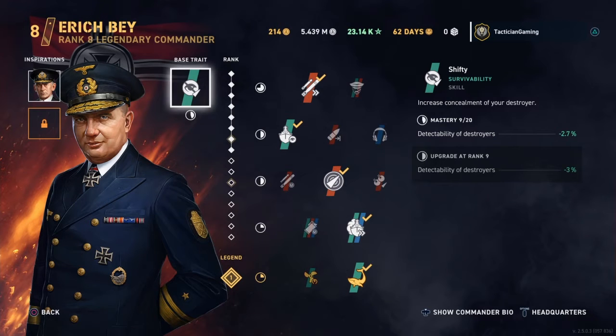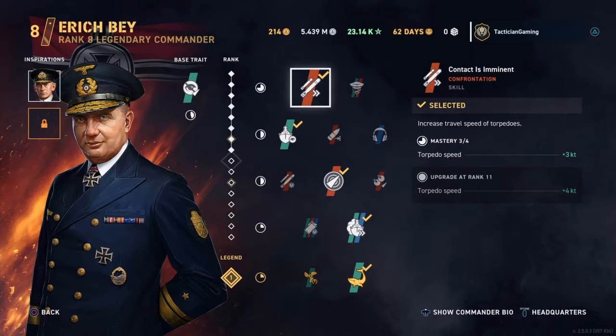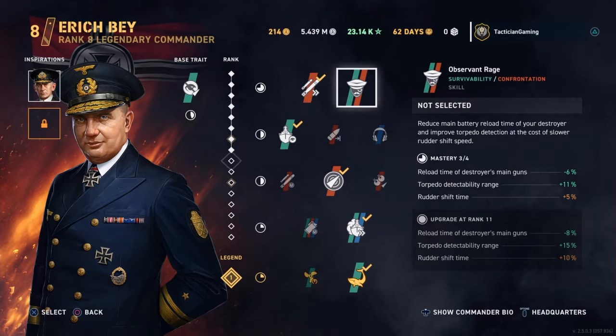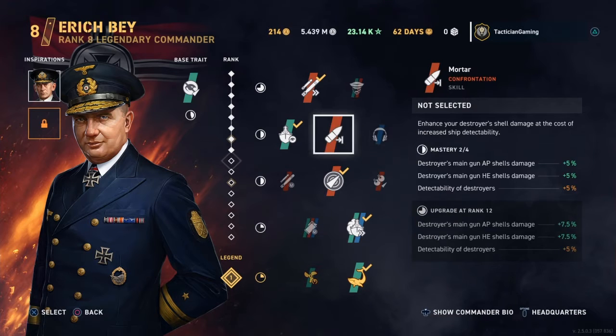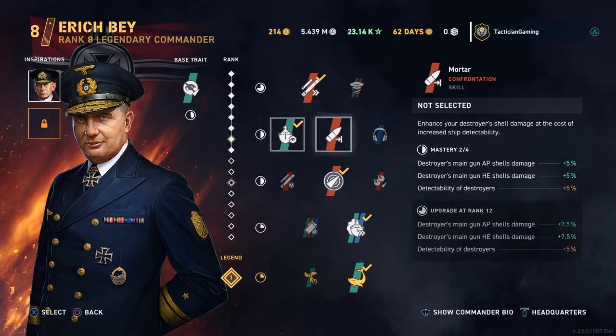I'm running Erick Bay to give you better destroyer concealment. I'm actually running Jerry Swizzle to get even better concealment, because I prefer my concealment on my destroyers. I'm going to run Contact is Imminent for fast torpedoes. You could swap that out for Observant for the reload time on the main gun, which can be arguable, but I prefer what I have. Look at Me Now, of course, kind of standard for destroyers — you get even less concealment.